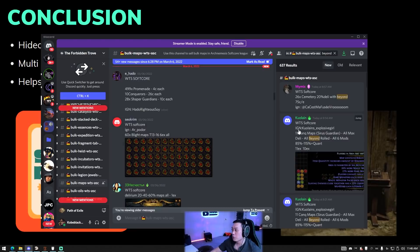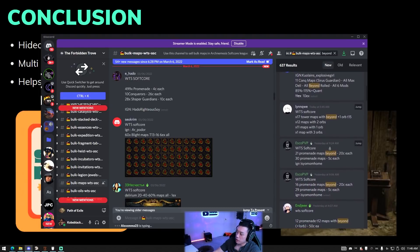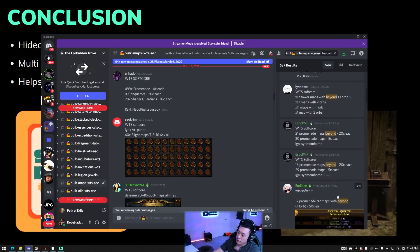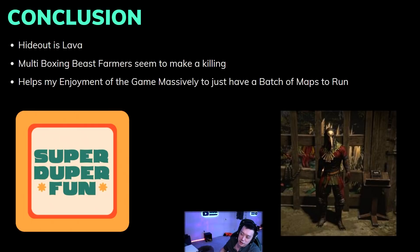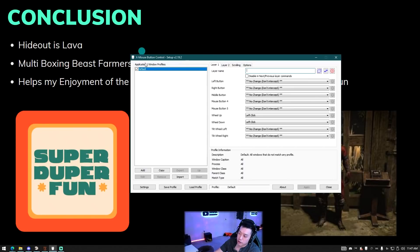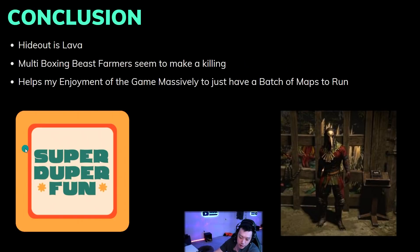Some people are selling 17 tower maps with beyond, or prominent maps with beyond at 20 chaos each — so with the mouse wheel method you could make decent money selling pre-rolled beyond maps. RegEx is a computer-science-y thing but you just need the commands I showed: exclude or include certain mods, and search for pack size. Download X Mouse Button Control — link in the description. It will save your hands. Thanks for watching, hope you find more mirrors, exalts, and mageblood. See you next time!